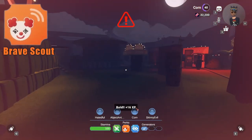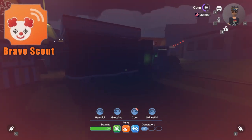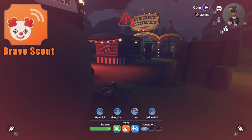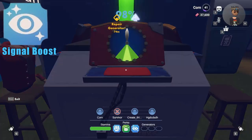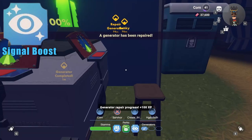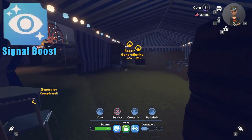I chose Brave Scout because this perk reveals Bonky for your entire team for 5 seconds if you are within 10 meters of him, and having your team know where Bonky is at all times is the best strategy to winning. The same goes for Signal Boost, where you can see Bonky for 15 seconds after repairing a generator, allowing you to give callouts and directions to your teammates.